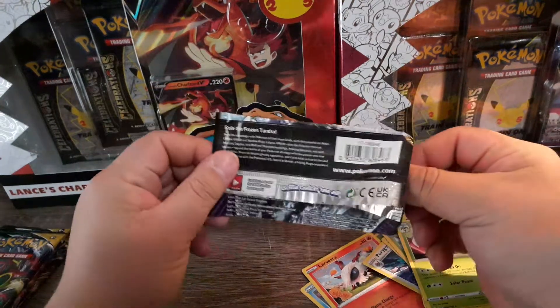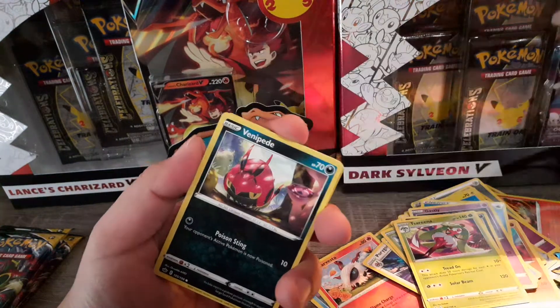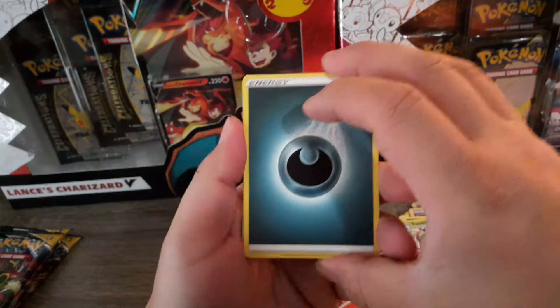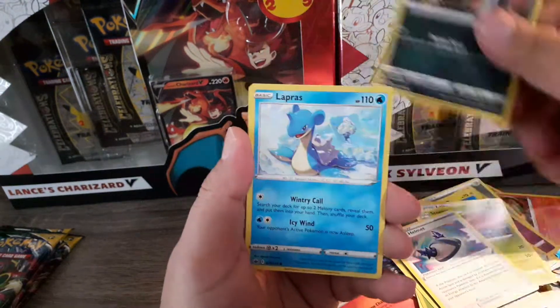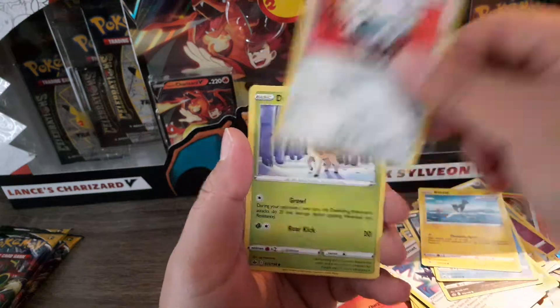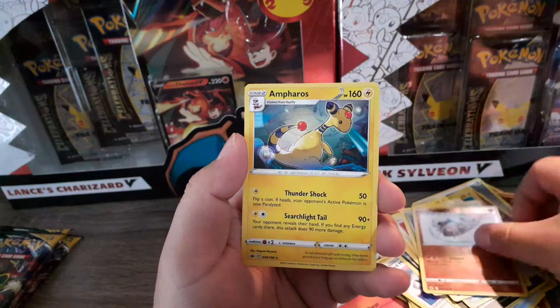Larvitar, Steamy, Lapras, rock brush, reverse holo Braviary. That Chilling Reign pack had no holo or anything — wow.